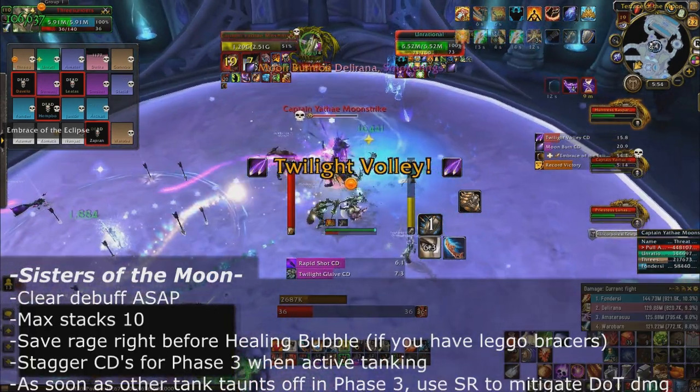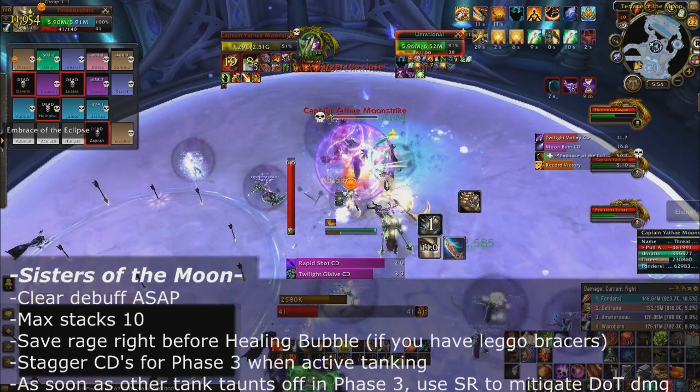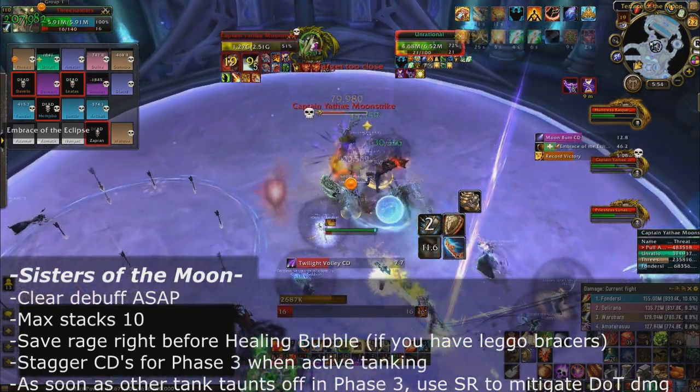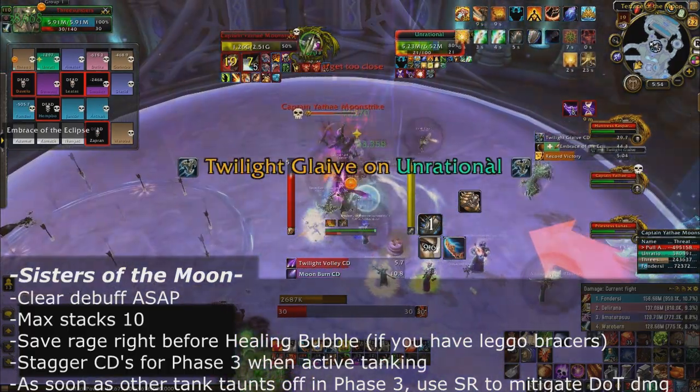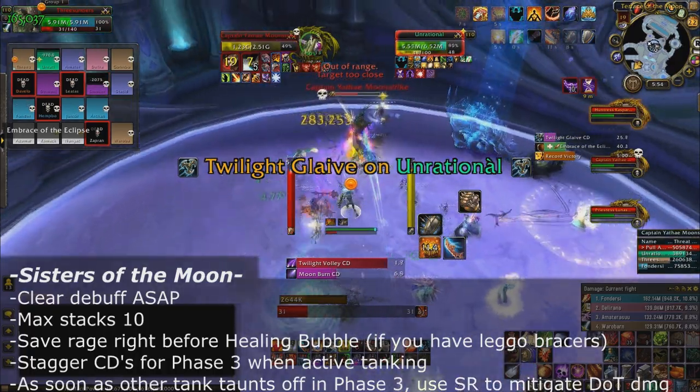Sisters of the Moon: clear your tanking debuff as fast as possible. Since you might be taking a variety of damage from very different things, I like to clear my stacks below 10 — anytime I'm at 10 stacks is too high. I normally clear at around 5 stacks.